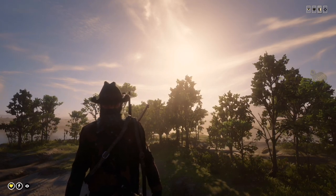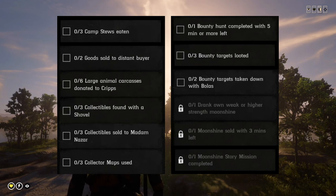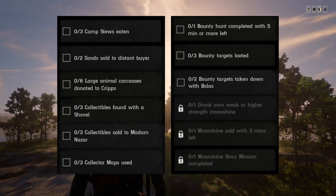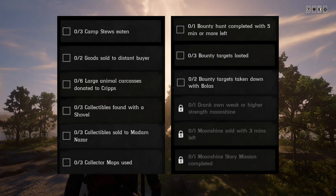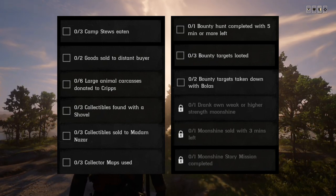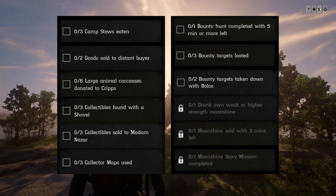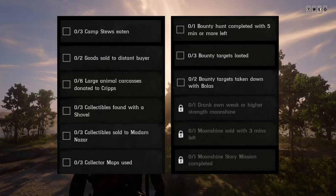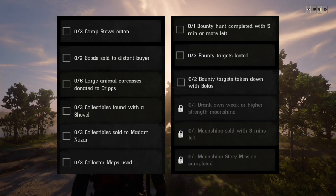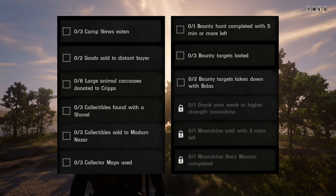Roles daily challenges: three camp stews eaten, two goods sold to a distant buyer, six large animal carcasses donated to Cripps, three collectibles found with a shovel, three collectibles sold to Madame Nazar, three collectibles appraised, one bounty hunt completed with five minutes or more left, three bounty targets looted.